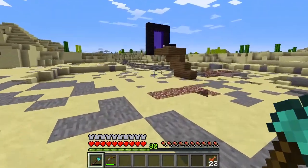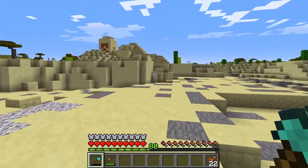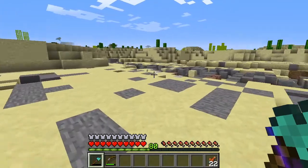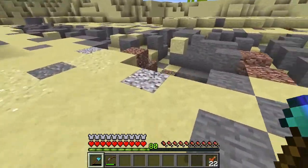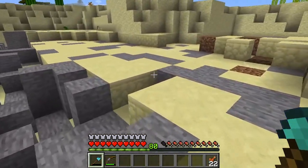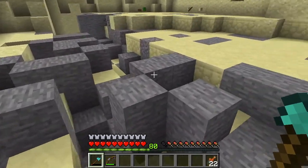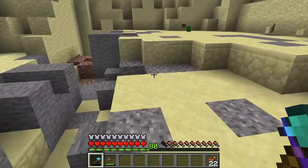This was all sand all the way up to the Nether Portal. The Nether Portal used to be on the surface of the sand. And over here somewhere, you can see a place where there's a lot of sandstone missing as well, because I mined a lot of sandstone for the excavation site project that we did.